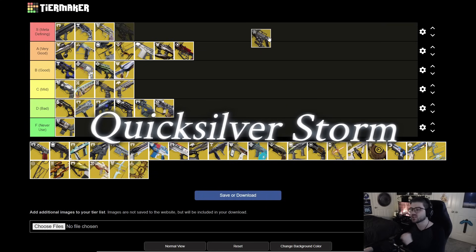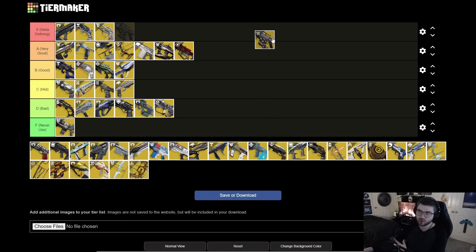Next is Quicksilver Storm. It used to be S tier before the nerf. Even after the nerf it's still very, very good — it just takes longer to load up the grenade launcher shots. But those grenade launcher shots are very powerful; it's basically a primary weapon with infinite special ammo. You just have to build the charges up. I could still see an argument for S tier, but with the nerf I'm putting it in A.